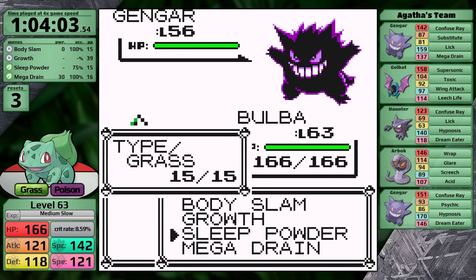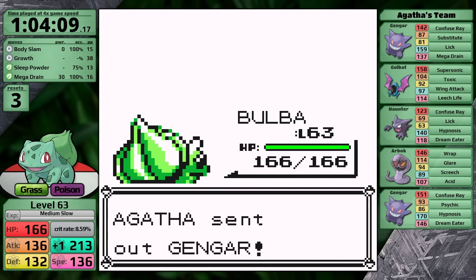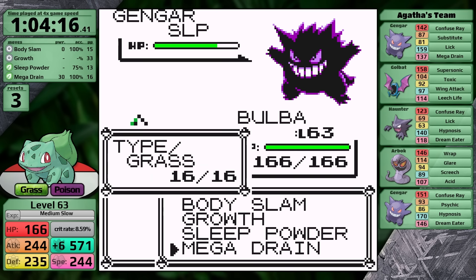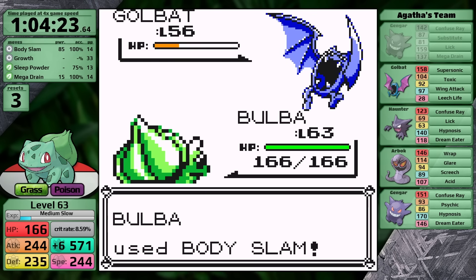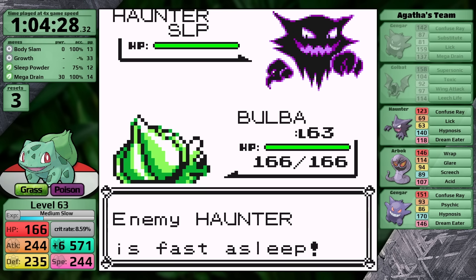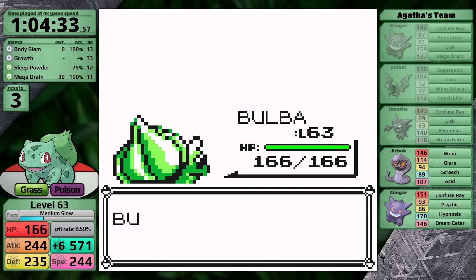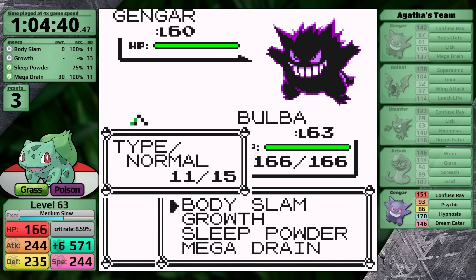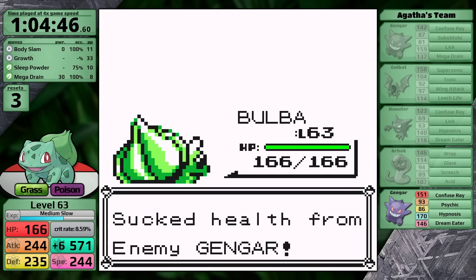Gengar goes for Substitute right away, which doesn't block Sleep Powder. Then Agatha switches to Golbat — I miss Sleep Powder, and she switches back to Gengar. Fine, Agatha — thank you for removing your Substitute for me. I set up all the way to plus 6, and despite Mega Drain being resisted, it does more than a third, knocking out the first Gengar in only two hits. Golbat's next, Body Slam does more than half causing paralysis, preventing its move, and I knock it out for free. Haunter could cause trouble with Hypnosis or Lick paralysis, so I put it to sleep and knock it out with Mega Drain — though Agatha uses a Super Potion, and then I knock it out. Arbok is next — Sleep Powder prevents Glare, and Body Slam knocks it out in two turns. Bulbasaur is going to do it on its first attempt. I put the final Gengar to sleep, use Mega Drain doing about a third, it keeps sleeping, and I finish it off. With only three resets, Bulbasaur has made it to the final two trainers.